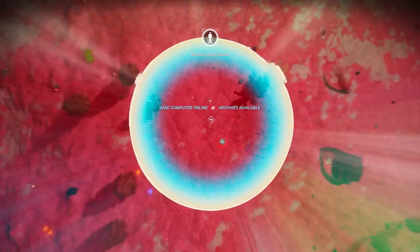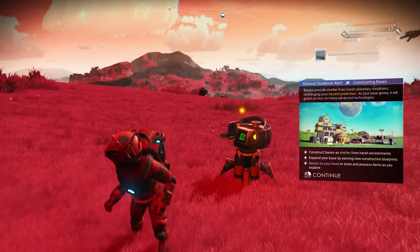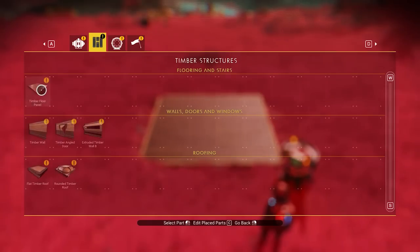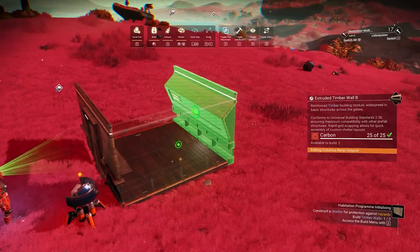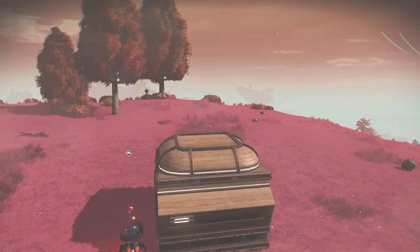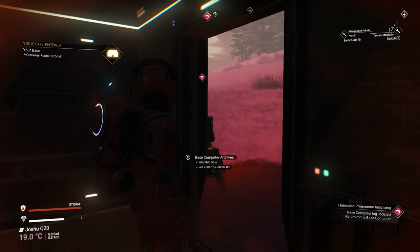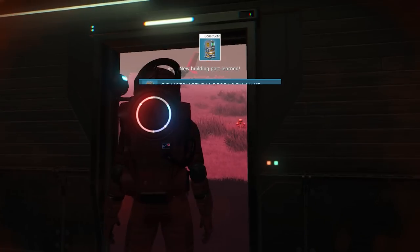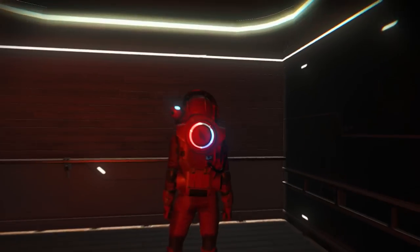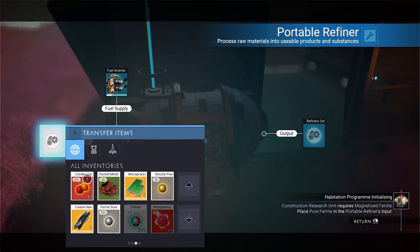Once the base computer is placed, the base computer archives become accessible and will give you new materials and new blueprints every couple of hours — the first ones being basic timber walls and floor panels. We had hundreds of carbon, so we have more than enough to build our first house. Just build a one-by-one — one floor, about four walls, and a rooftop — and you're good. This provides everything you need in the starting stages without breaking the bank. From inside, you can access your terminal without going into the hazardous environment. I use the build camera and press B to exit without using character movement.